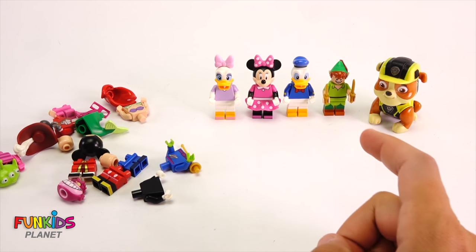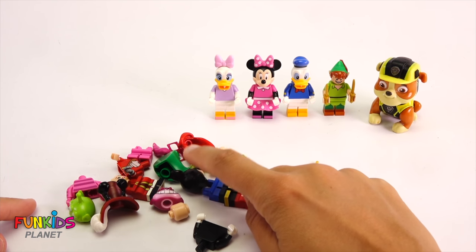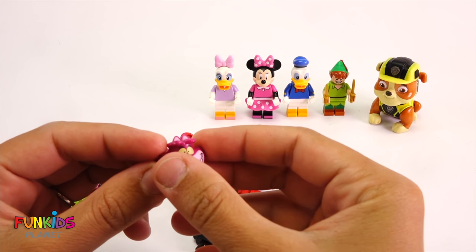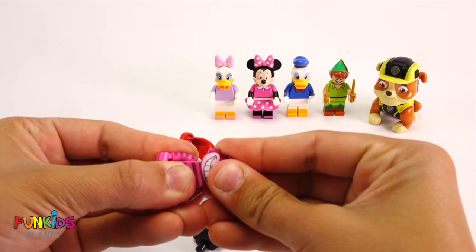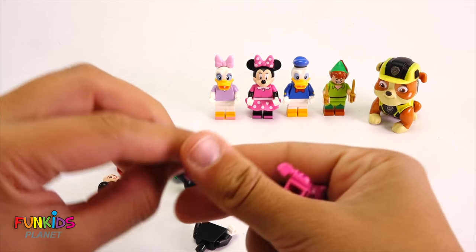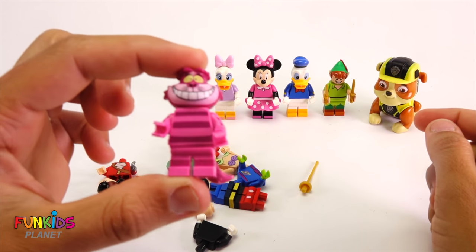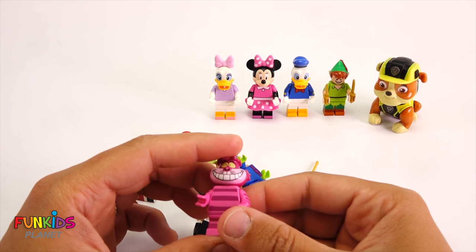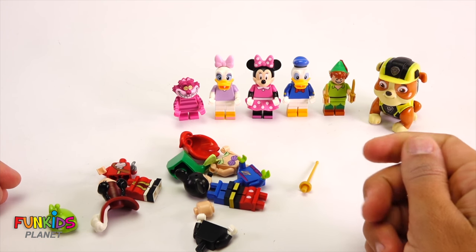Okay, we still have to make more though. Which one should we do next? This one? Do you know who that is with his crazy smile? Let's find out. Oh, he's striped. And look, we can't forget this giant tail. Now do you know who it is? It's from Alice in Wonderland - it's the Cheshire Cat! Oh my goodness, he's a tricky one, isn't he? He's kind of short too, like a cat.